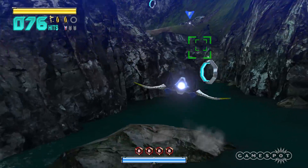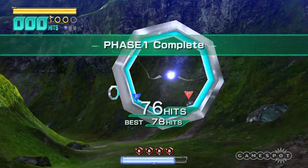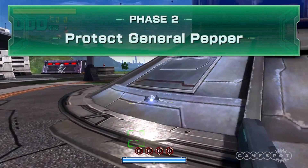Most stages in Zero are on rails, where you move forward at a constant rate. In other scenarios, typically boss fights, you switch into all-range mode and take full control of your Arwing. And it's here where Zero's complicated control scheme becomes a center of attention, and not in a good way.